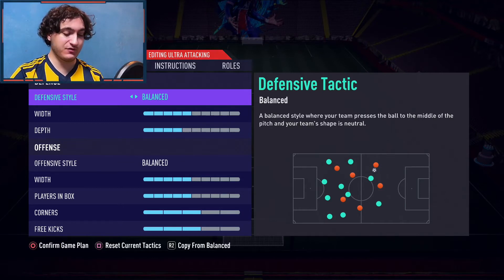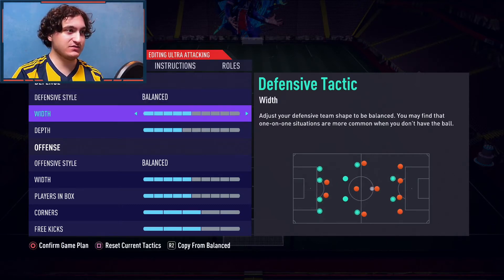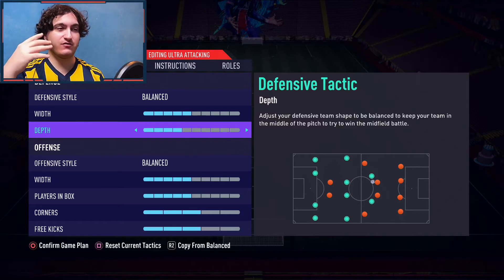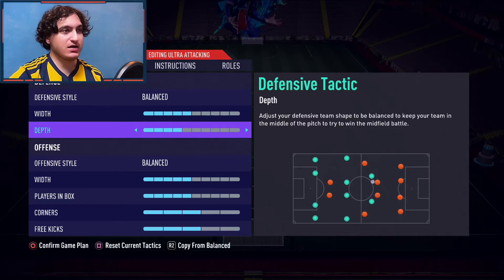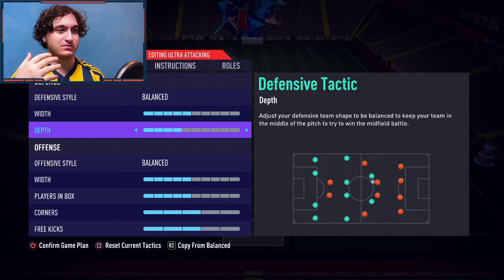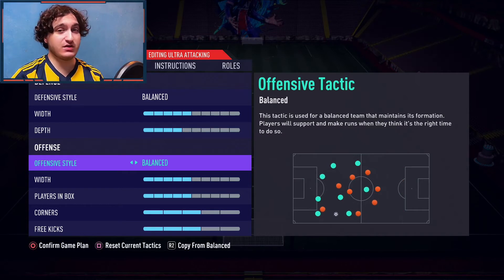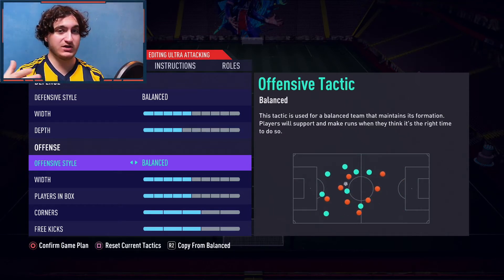Defensive style is balanced, with width on five, because balanced needs a balanced width. For depth I go with four because I want them to drop a little bit more back — the 4-3-3 fourth formation is a little attacking and that's my playstyle, but because of that you get a lot of space between midfield and defense. For offensive style, balanced as well, so everything works the way it should.